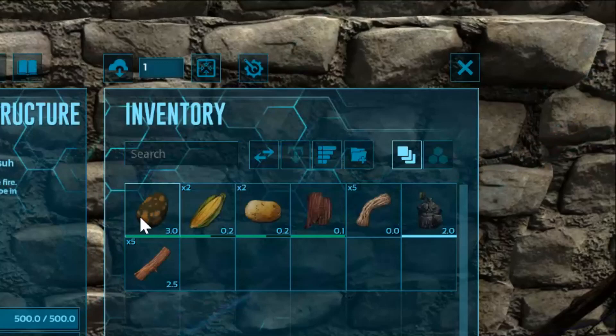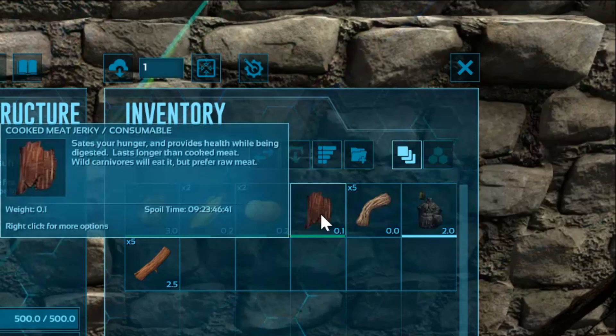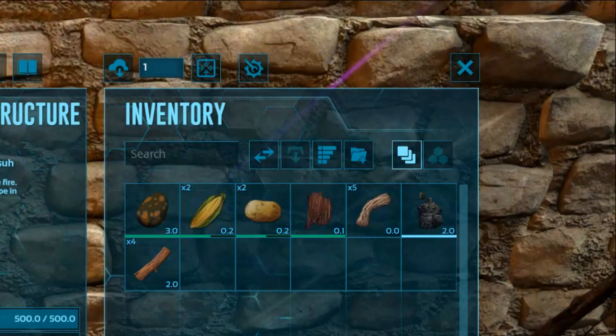The recipe for regular Kibble is one medium egg, two long grass, two savoroot, one cooked meat jerky, five fiber, one water, and a cooking pot for about 30 seconds.